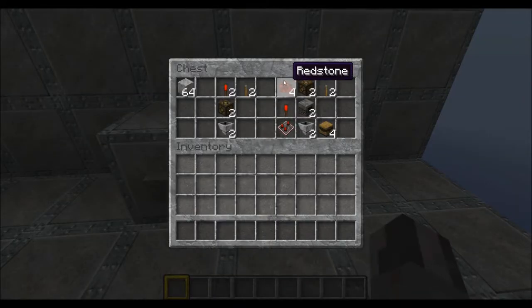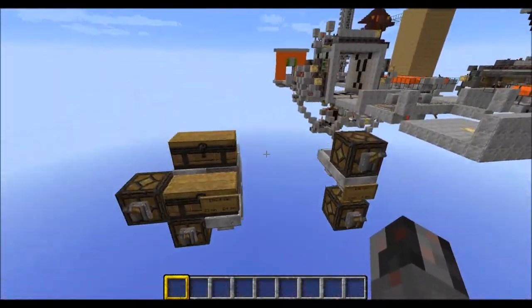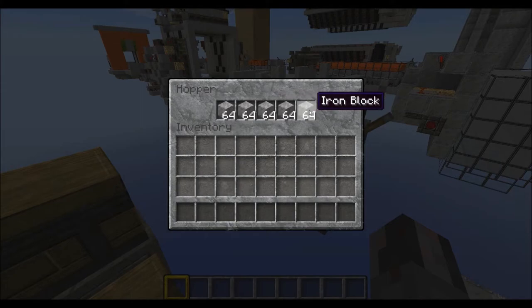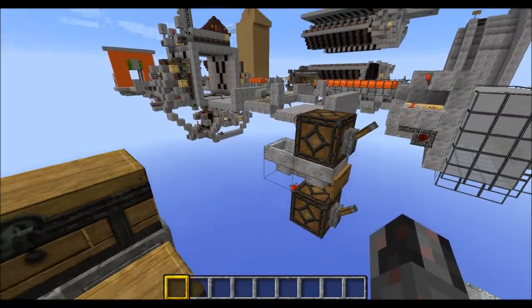And for the second design you will need four redstone dust, one torch, one comparator, two optional redstone lamps, two droppers, two hoppers, two levers and four chests. And of course you will need for both some kind of item that can be stacked up to 64 times.